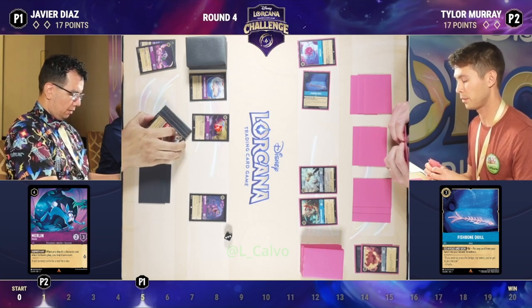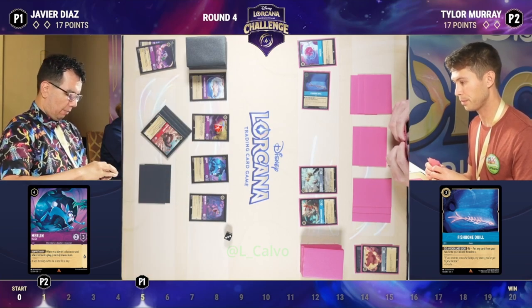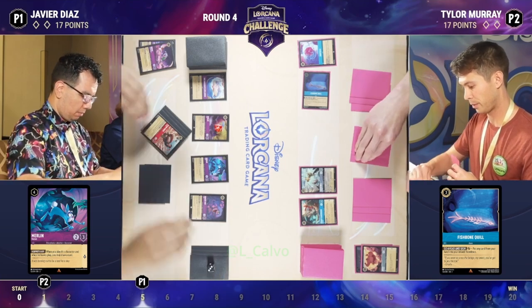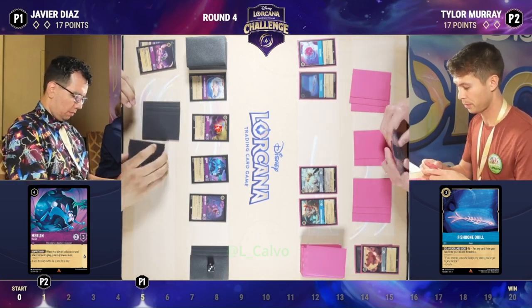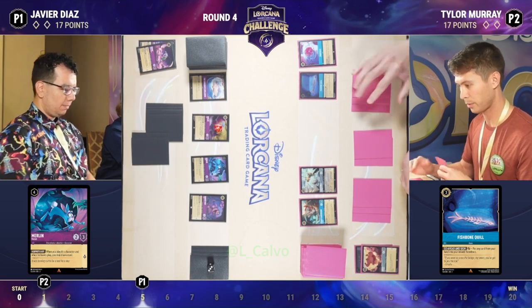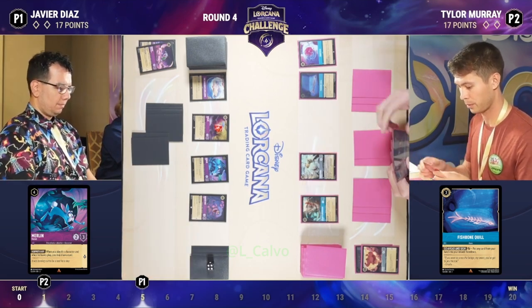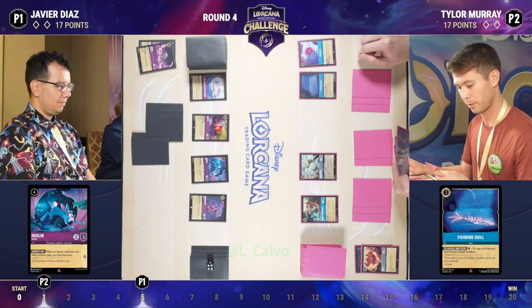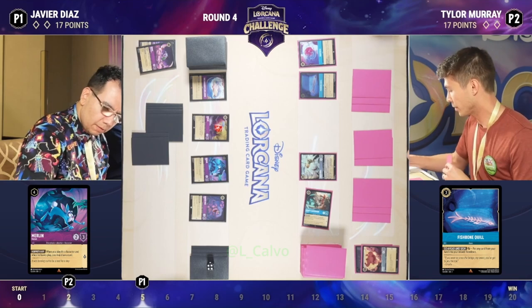We did see Tyler ink a Bell Strange But Special earlier in the game, so we know he has those in his deck — which is a really wonderful card. When you can ramp up the ink on your side, Bell quests for five if you have ten ink or more in your inkwell. So that is something Javier is going to have to watch out for. We did see a little bit of bouncing Rabbits over on his side — very fun and very effective to get that card advantage.